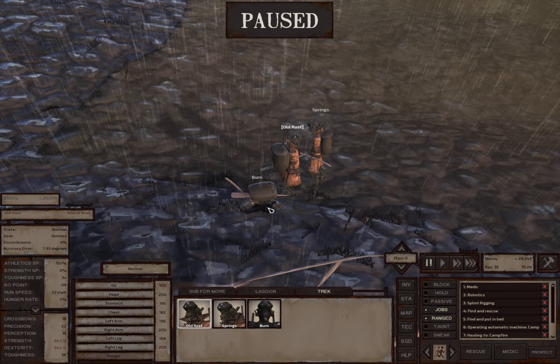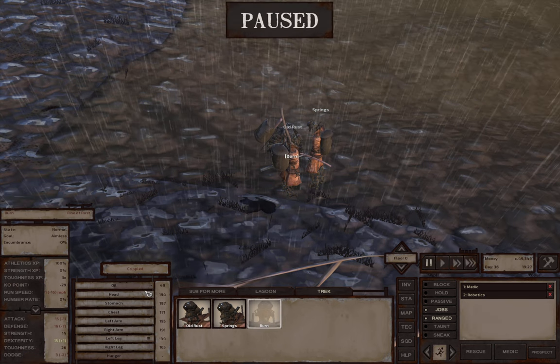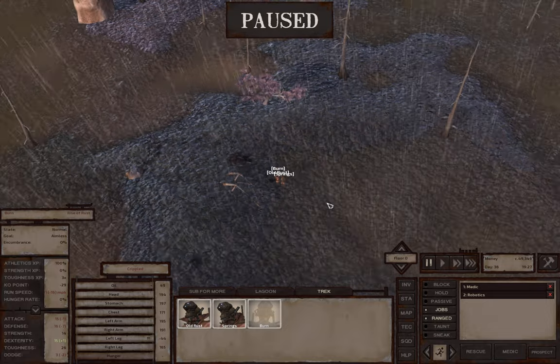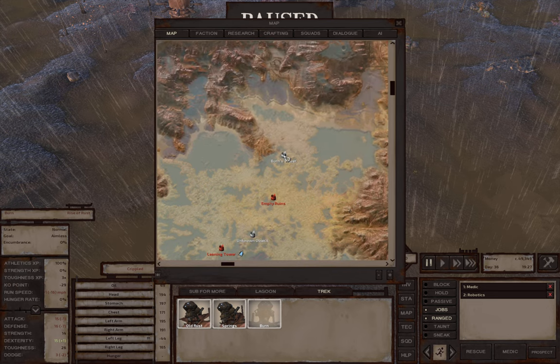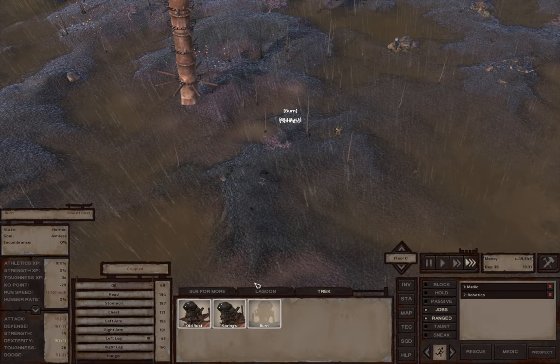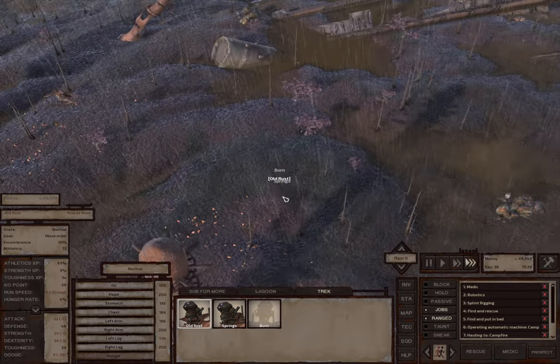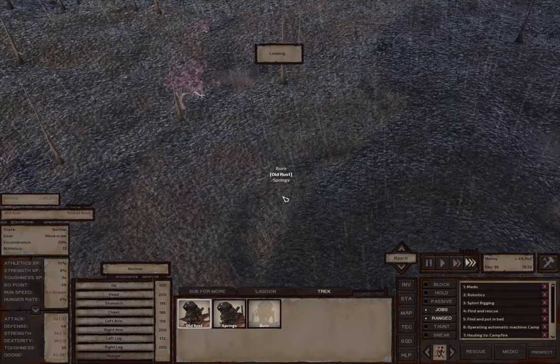Burn has lost a leg. That could be problematic. We are going to pick up Burn. So with skeletons, when they lose a limb they will continue to bleed out oil and they will die. Let's go back to Burn's Tower and we'll pop Burn in the bed there. We'll have to go shopping for a leg.